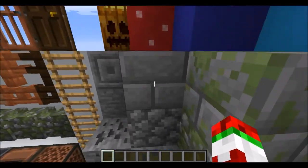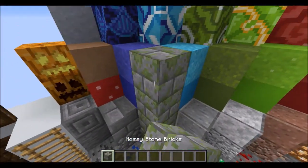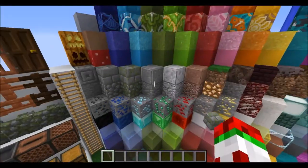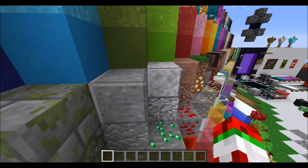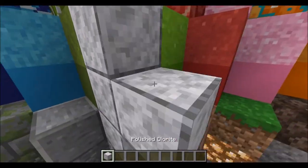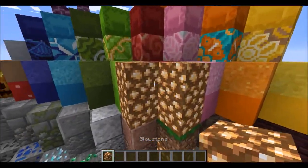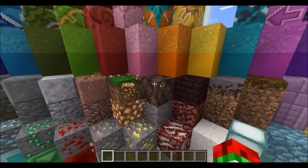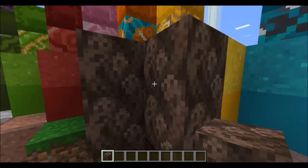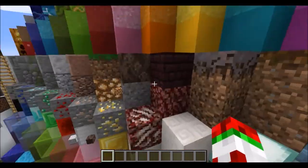Cobblestone has changed slightly, and stone bricks have just been smoothened up a bit. But the mossy stone bricks now actually look mossy, and not just as if slime has been put on them. Now polished andesite has been changed massively for the better — this block is now actually usable, so that is a very good change. Glowstone has changed so it's more browny in the background.